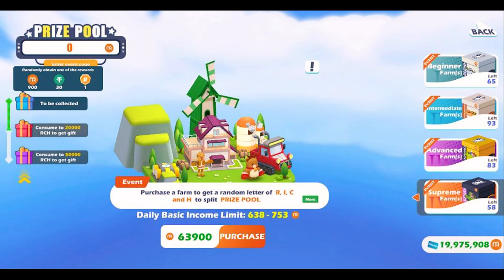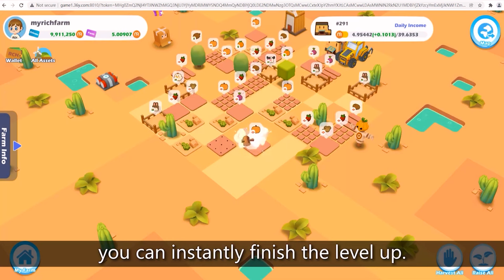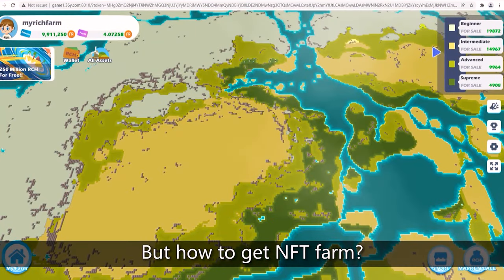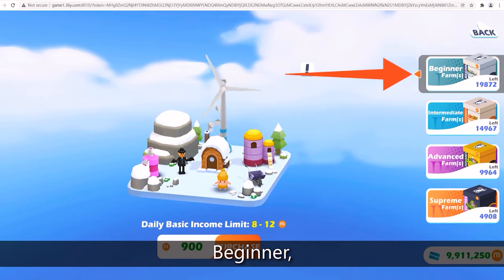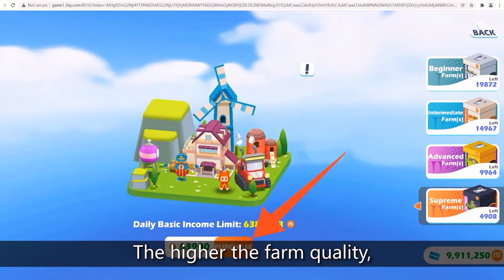There are four different land NFTs you can own in this game: Beginner, Intermediate, Advanced, and Supreme. The Supreme one is obviously going to earn you the most. If you're just going for Beginner, you're looking at maybe only earning about 30 cents daily. The Intermediate land gets you maybe around $1.50 per day. The Advanced land is looking at about $8.70 per day. And then that Supreme land is where you can rake in about $20 per day.